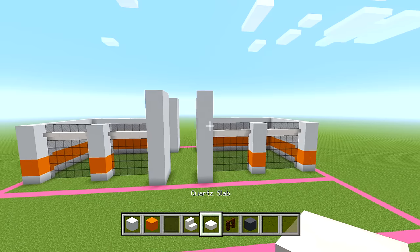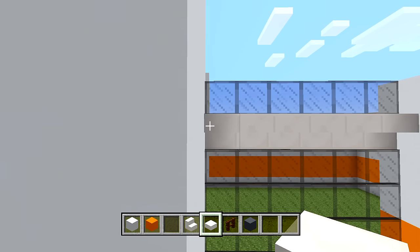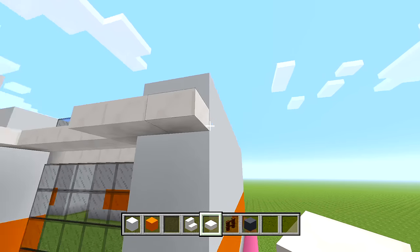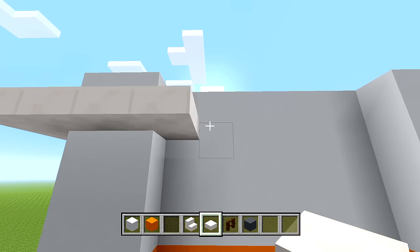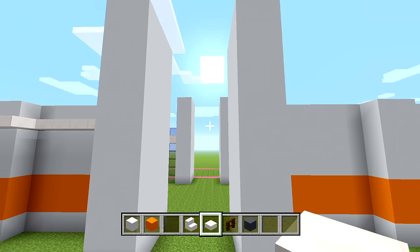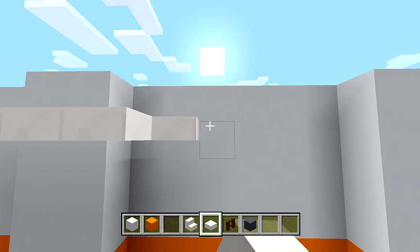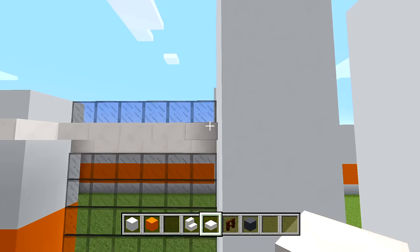Switch to your quartz slabs. Make sure you're at the top edge of all the upside-down quartz stairs placed in between the windows. Bring it out an extra block so it overhangs. Wrap it around the pillar and continue along the side of the building, wrapping toward the back. Do the same thing all the way around all of the white concrete sections, stopping at the edge of each pillar.